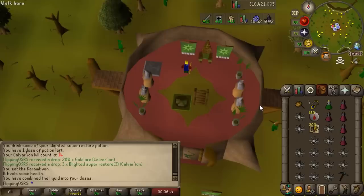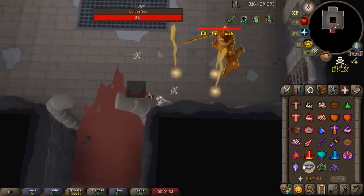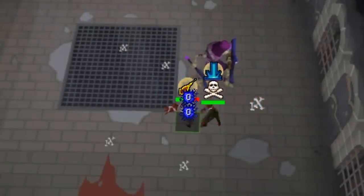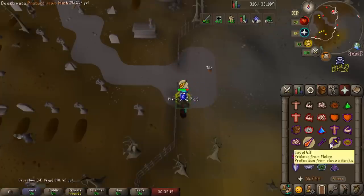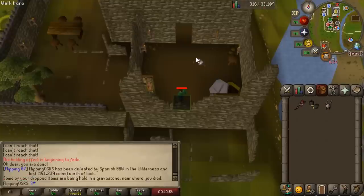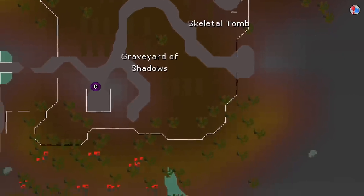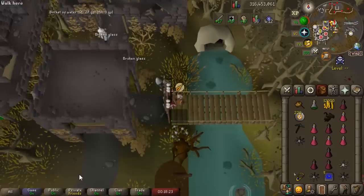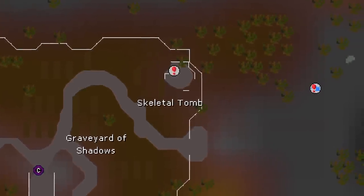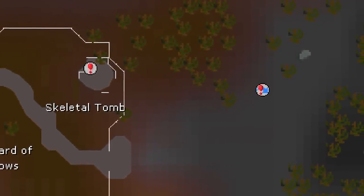Okay, there was our first PK attempt. Escape method one: simply teleport out — smash that seed pod and just hope for the best. If you're quick or they splash their teleblock, you're just out. We actually died there and lost 140k — I don't really know what I was doing. I was going for the Ferox Enclave, but apparently you can't go in there if you're teleblocked. My next thought was the corporeal beast cave — similar problem, you can't enter while you're in combat. So those two escape methods aren't really going to work; we'll have to find something else.